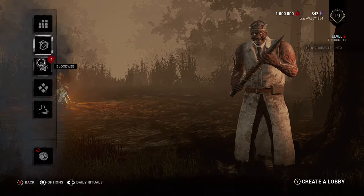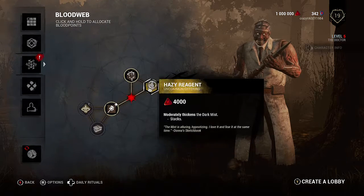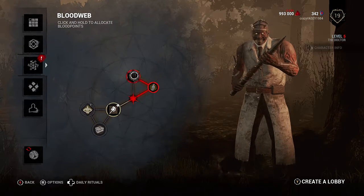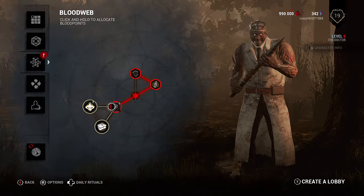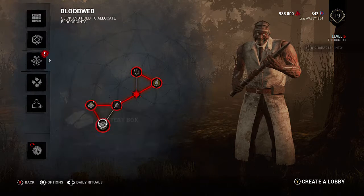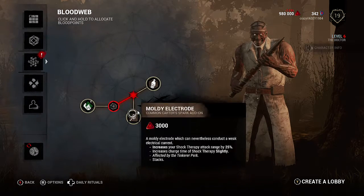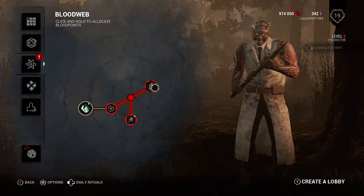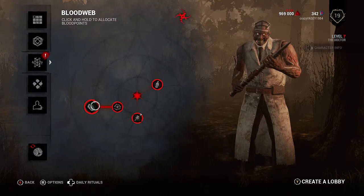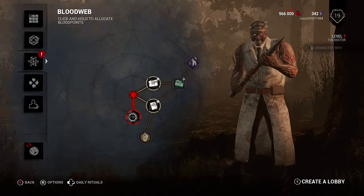I want to try and get his three main perks: Monitor and Abuse, Unnerving Presence, and Overcharge. If you use them all together properly, they're really good. It's all about the terror radius — installing real terror into the survivors, messing up their skill checks, and giving you more time on the field.